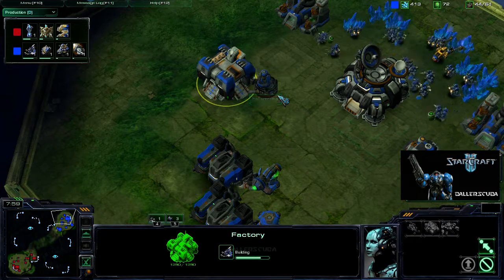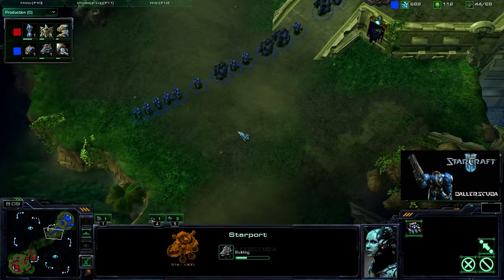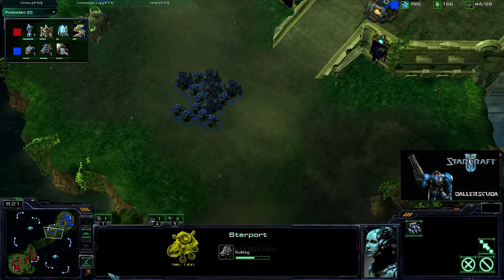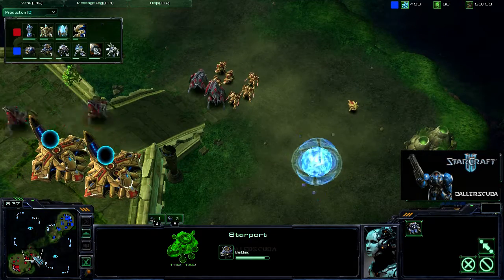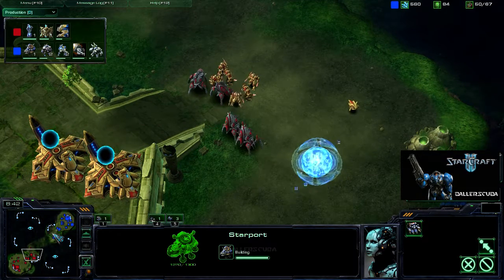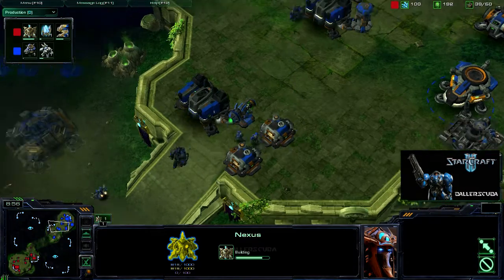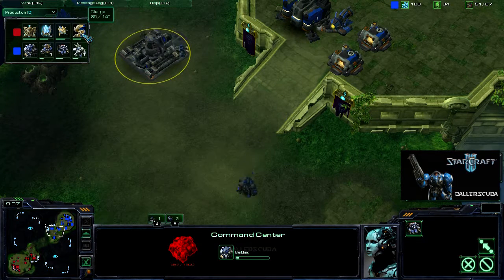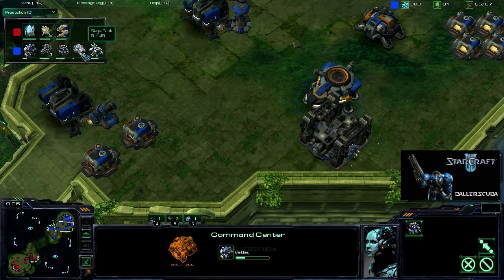Just sticking with the one Factory with that Tech Lab add-on, going straight into a Starport. I'm just checking out the expansion to make sure that no pylons are there — there have been a couple games before that has happened, so I want to make sure that doesn't happen again. More Stalkers coming out. He is going for the expansion already, so that is going to be going up faster than mine. He is researching Charge while I am researching Siege Tech. Getting a second Starport out, and Siege Tank is on the way.